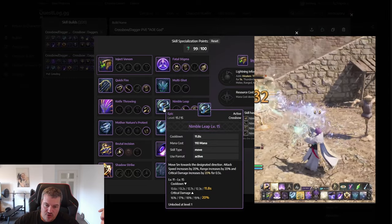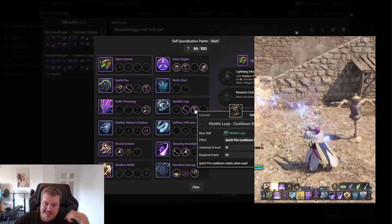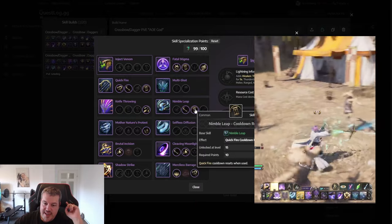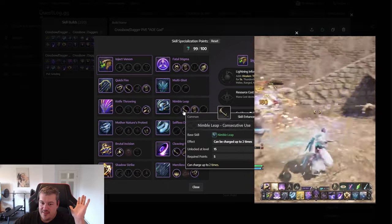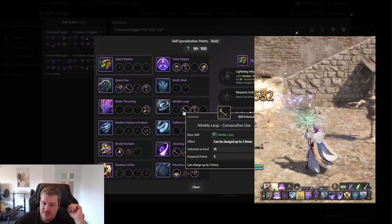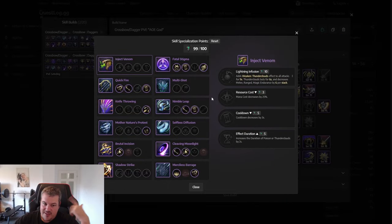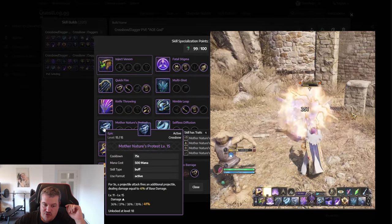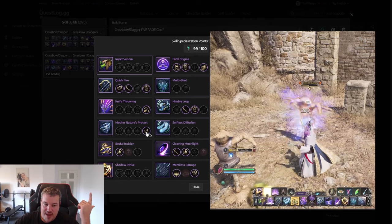We use Nimble Leap to dodge and gain movement. With one of the skill specializations, we also have the opportunity to instantly reset the Quick Fire cooldown again. Since that is really nice, we take that one as well — we can stack two Nimble Leaps and obviously reduce Quick Fire's cooldown twice.